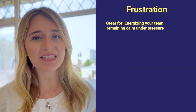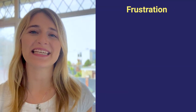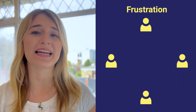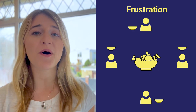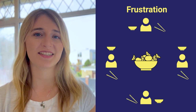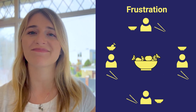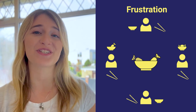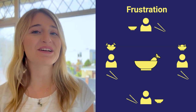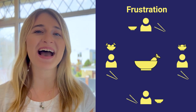Frustration is the ultimate game for energizing your team and finding out who works the calmest under pressure. Gather your team and position players in a circle at equal distance from a large bowl of sweets. Each team member receives a small bowl and a pair of chopsticks. The challenge: transfer as many candies as you can from the large bowl to your small bowl using only the chopsticks. Remember, the clock is ticking — only the team with the best coordination and focus will come out on top.